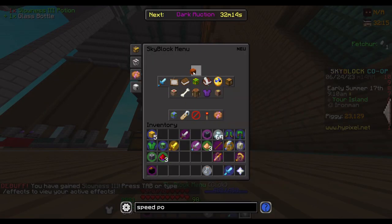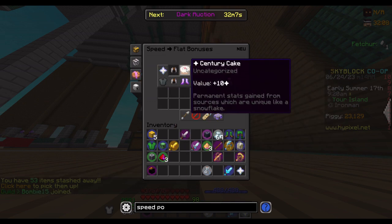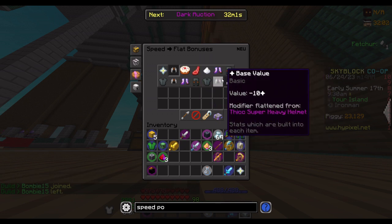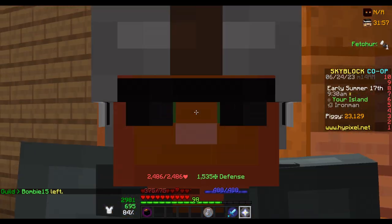Now we can just go into our stats breakdown — speed flat stat bonuses, sentry cakes, fan. These are all things that I cannot actually do. So yeah, that is the first one down.